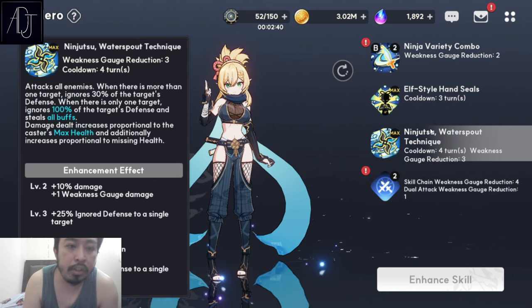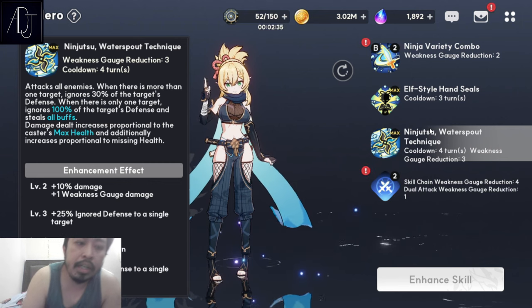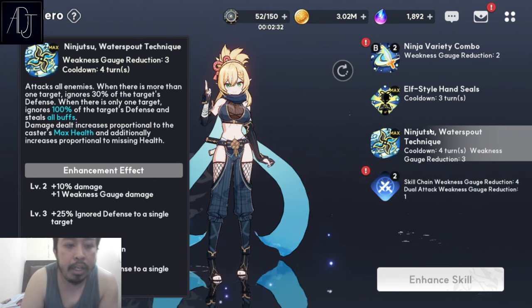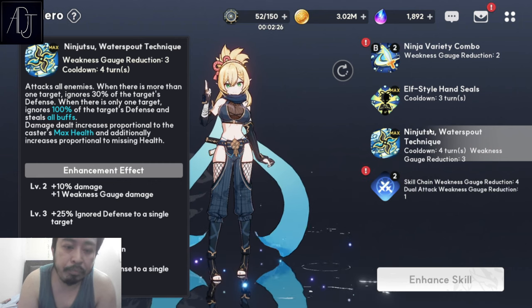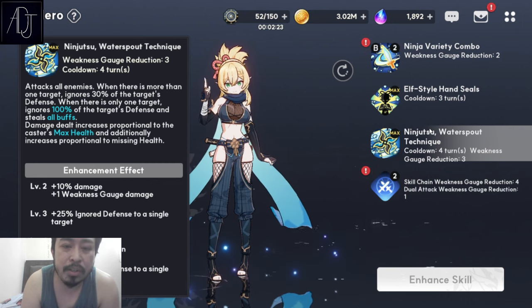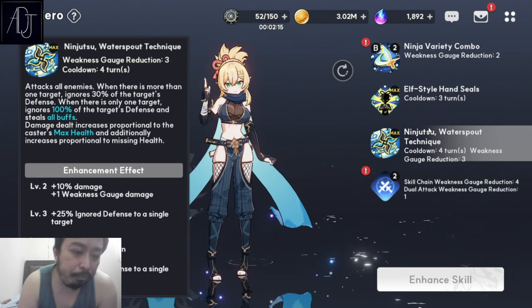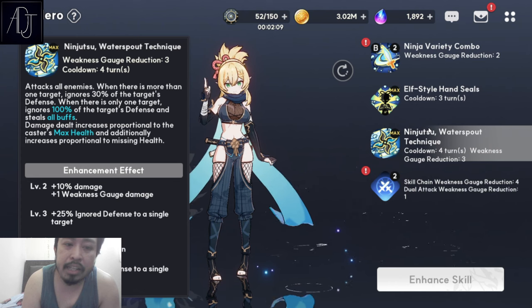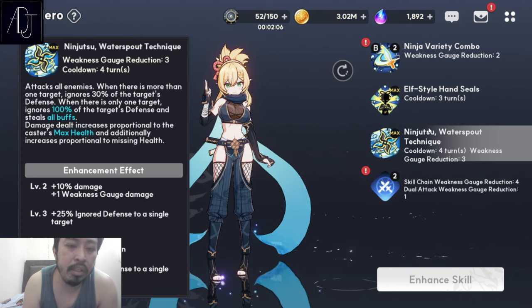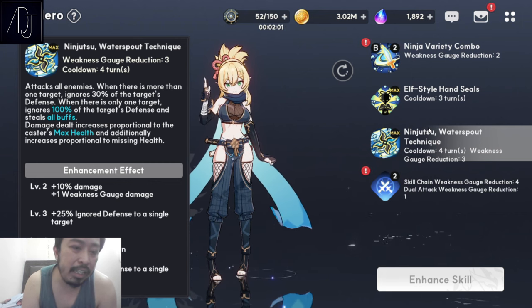Skill 3 is the Ninjutsu Watersprout Technique — an AoE cleave attack. When there is more than one target, it ignores 30% of the target's defense. When there is only one target, it ignores 100% of the target's defense and dispels all buffs. This might sound really good on paper, but because you need to build Edelweiss as a tanky character, the damage from skill 3 will be very, very low — just chip damage, really.